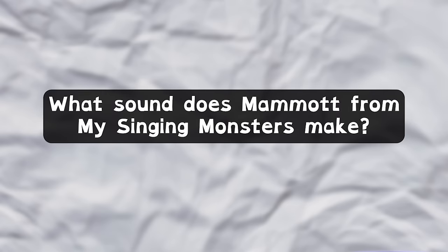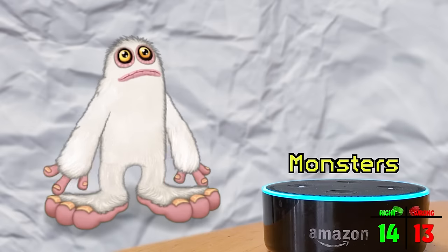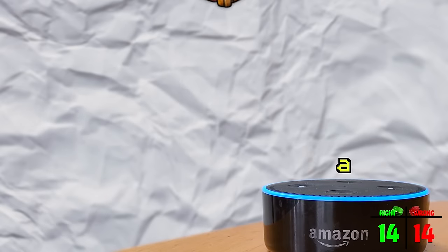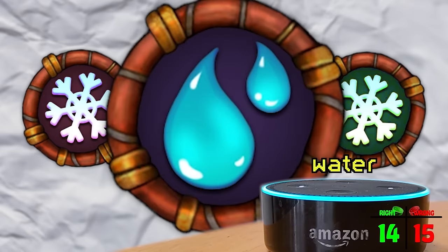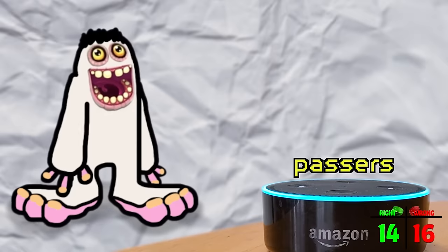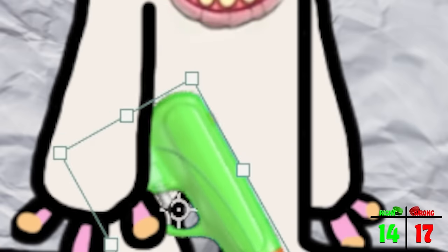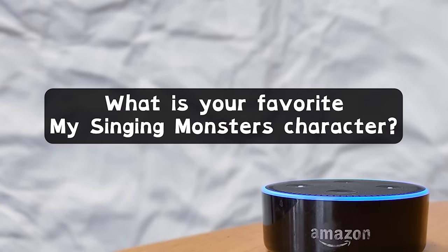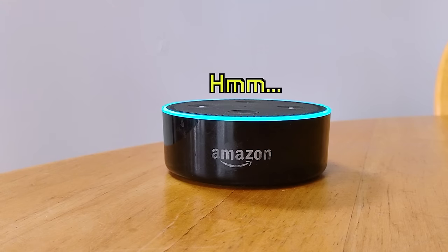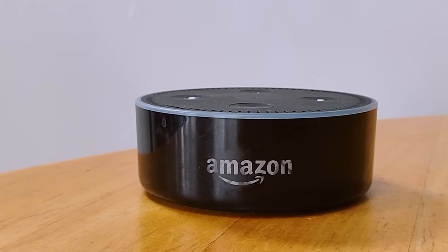What sound does Mammoth from My Singing Monsters make? "The Mammoth from My Singing Monsters makes a whistling sound as it sings. It is a triple element monster that can be unlocked in the game and is known for its love of water and the ability to shoot jets of it at passers-by." I love it when Mammoth shoots water. What is your favorite My Singing Monsters character? "Hmm, I don't know that one." She doesn't play My Singing Monsters. It's cringe.